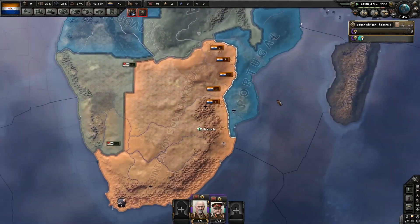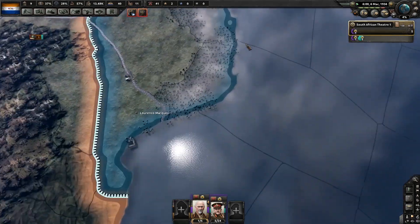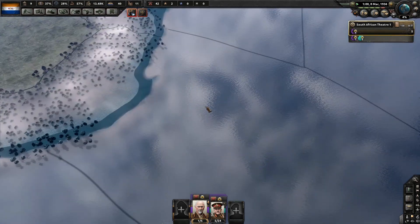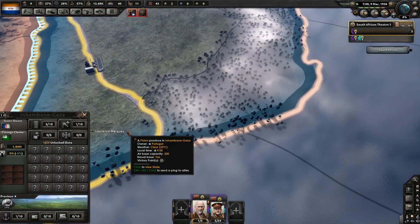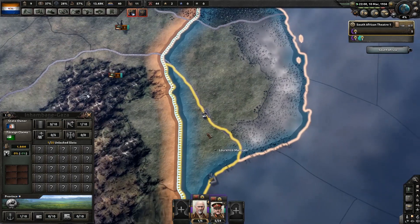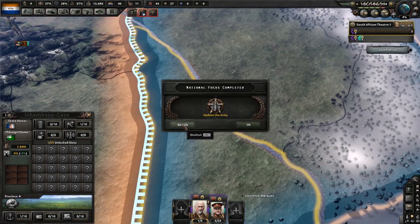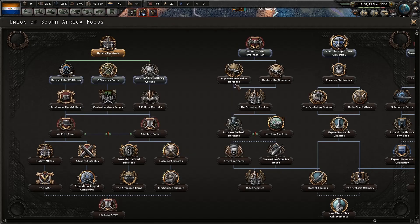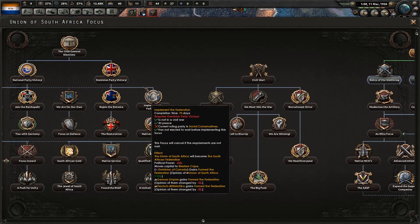So if we're going to invade Portugal, Lourenço Marques would be the obvious first target, which we should be able to take easily — it's plains, there's no river crossing. Let's grab our recovery from Black Monday focus here.